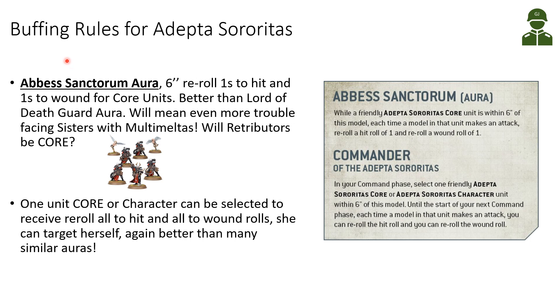We've also seen revealed rules for her buffing abilities for Adeptus Sororitas. She has the Abbess Sanctorum aura, which gives all friendly Adeptus Sororitas core units within 6 inches: each time they make an attack, you can reroll hit rolls of 1 and reroll wound rolls of 1. This aura is really good — it's better than the Lord of Death Guard aura — and will mean even more trouble facing sisters equipped with multimeltas. Let's see if Retributors are core, as with all the multimeltas they can carry close to Morven Val, they will be able to deal out a lot of pain with so many good rerolls.